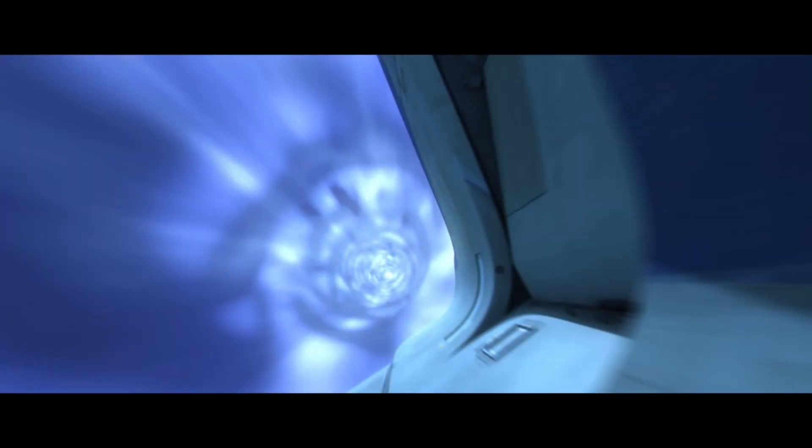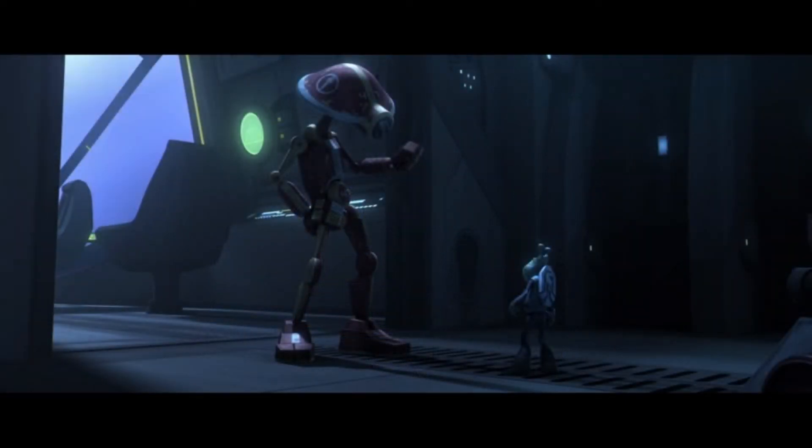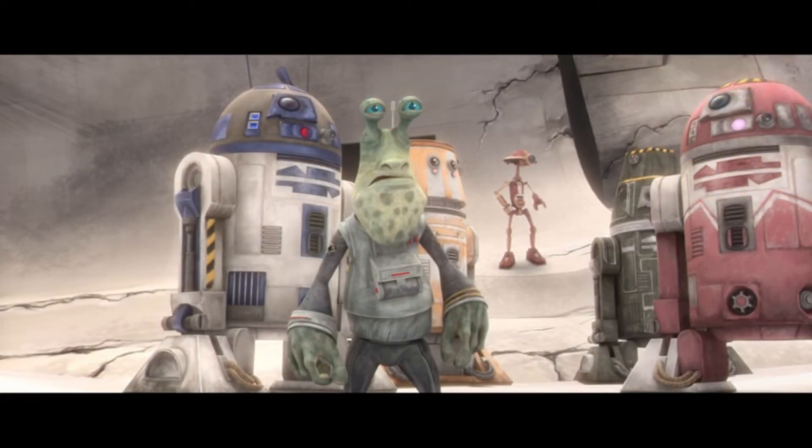Moving on to episode two, 'A Sunny Day in the Void.' They can't just go home with the chip — something's got to happen along the way. 47 delivers good news and bad news: the bad news is scans are picking up a bunch of comets ahead while they're in hyperspace, but the good news is the colonel at least has an excuse for why the mission is a failure. 47 piloting the ship through the comet storm made me think of Star Tours. They crash onto planet Abafar, which seems to be a giant desert — the Void.